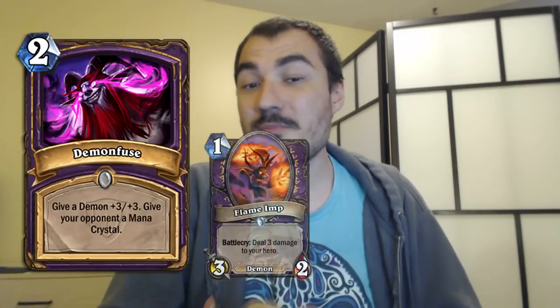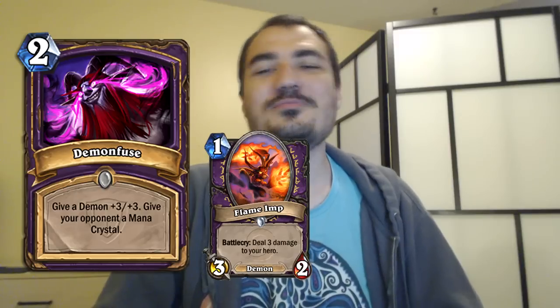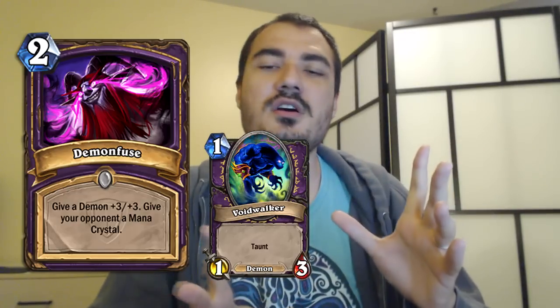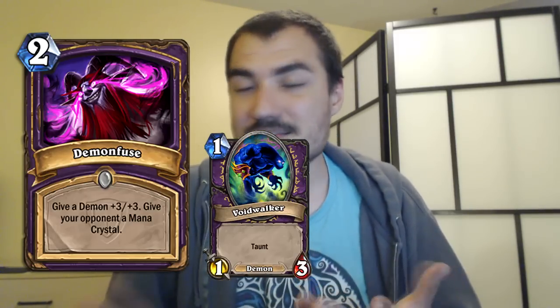Cards like Demon Fuse are actually pretty interesting because you can play Flame Imp on turn one. Flame Imp is a card you might want to run over every other one-drop — some class cards are a little stronger. Then you can get Demon Fuse on turn two. It might not work if you go second, but you might want to run double Voidwalker and double Flame Imp. Voidwalker is maybe a better target for Demon Fuse. You can mulligan for one-drops and adjust to going first or second. But if you can get a Demon Fuse on a Demon, you're usually going to win.